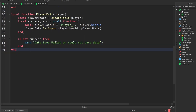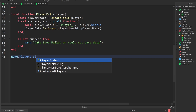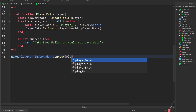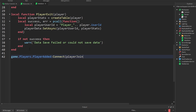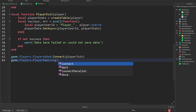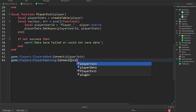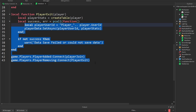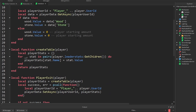And over here, let's create: game.Players.PlayerAdded:Connect(onPlayerJoin). And: game.Players.PlayerRemoving:Connect(onPlayerExit). Let's remove those two things, and just like that we have our data save — although it's not finished yet.